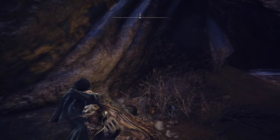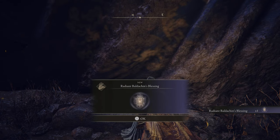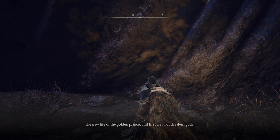Damn, this is what I wanted to do. Radiant Voldekind's Blessed. 'I will soon lay with Godwin, and it will surely stir within me — the new life of the Golden Prince and first dead of the demigods, as the rune of those who live in death. Please, do one thing for me. Brandish this child, my rune, and take for yourself the throne. Stay the persecution of those who live in death by becoming our Elden Lord.'